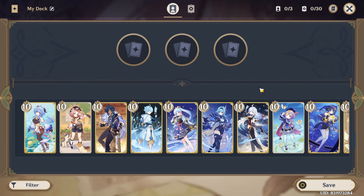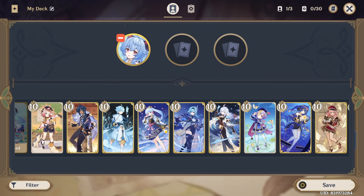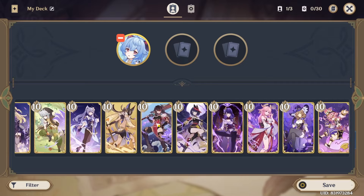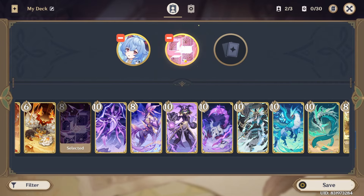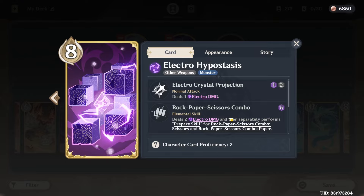Hi guys, welcome back to another video. In today's video, as the title suggests, I'm only allowed to use skills which cost five dice. So of course I'm gonna be putting in Ganyu because Frost Flake Arrow costs five dice, and then I'm gonna be using the Electro Hypostasis because not only is Rock Paper Scissors really good — it deals seven damage for five dice.